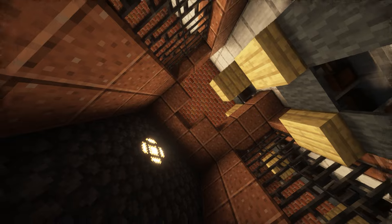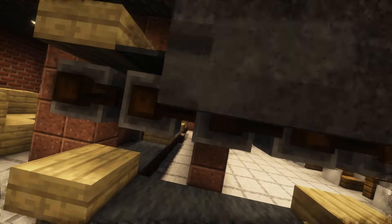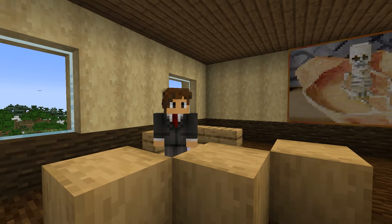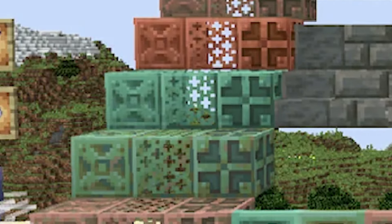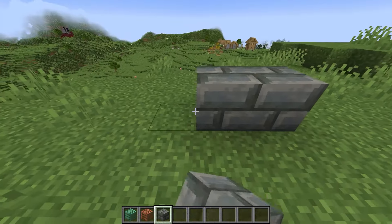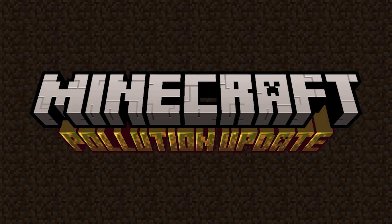We can literally now make fully automated production lines with the Autocrafter. This update is literally centered around the Industrial Revolution. Look at some of the blocks that have been added — one literally looks like an Industrial Walkway block, another looks like an Industrial Brick block. All they have to do next is add the Pollution update, then we'll really be there.